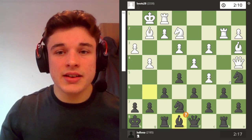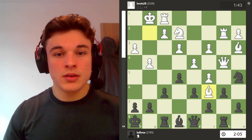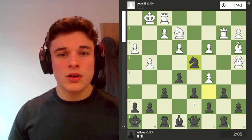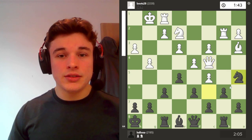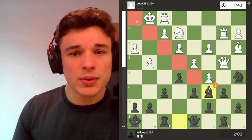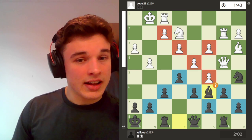So I opt for bishop to e8, attacking the queen. And after queen b4, I play knight e to c6, attacking the queen and lending some support to my knight. So he takes it. Here, apparently I should take with the knight, and after a move like queen a4, I can open up a discovery — my opponent would probably play queen c4, and I can put my knight back onto a5, according to the engine. I instead take with the bishop, because my logic is that these squares are so weak now.